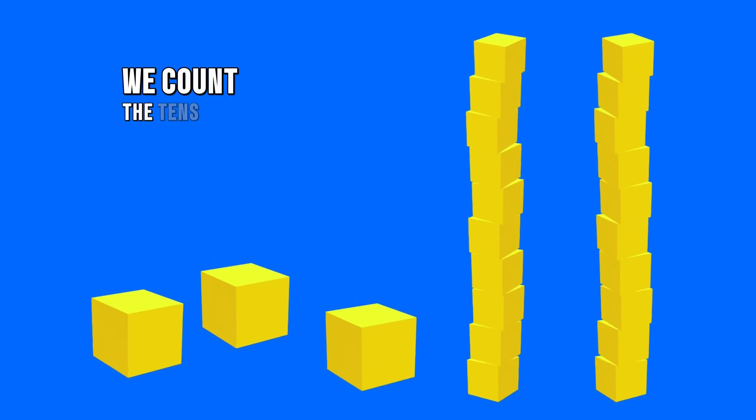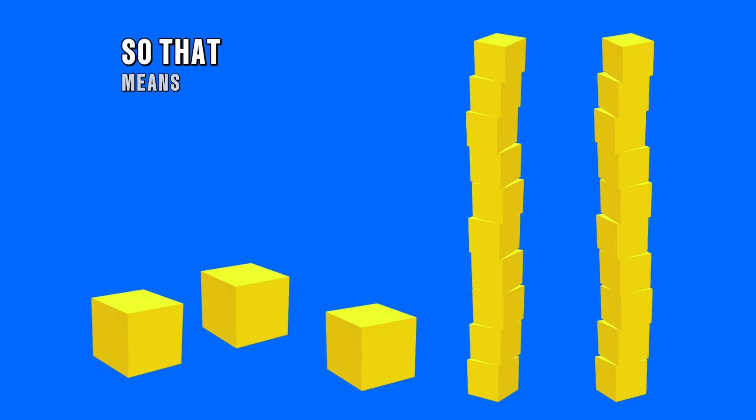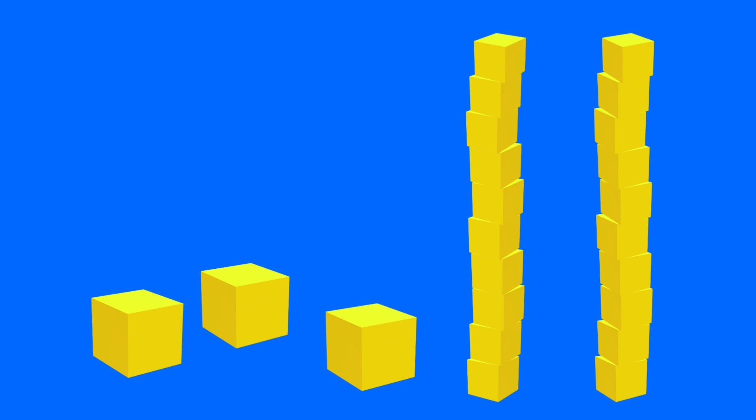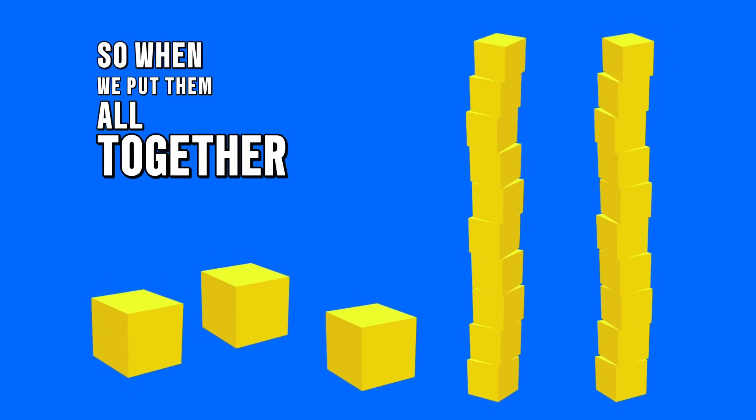We count the 10s first. Ready? 10, 20. But wait, there are no more 10s, so that means we need to start counting the 1s. What comes after 20 when I'm counting by 1s? That's right — 21. So let's keep on counting: 22, 23. That's 3 more than 20.